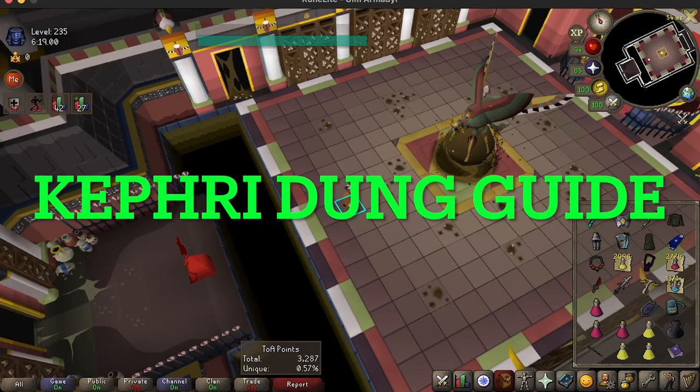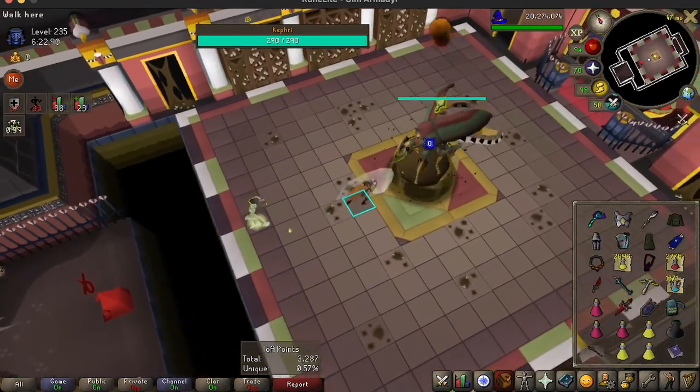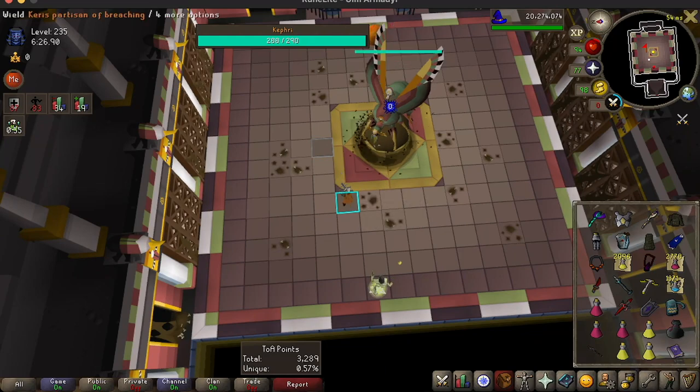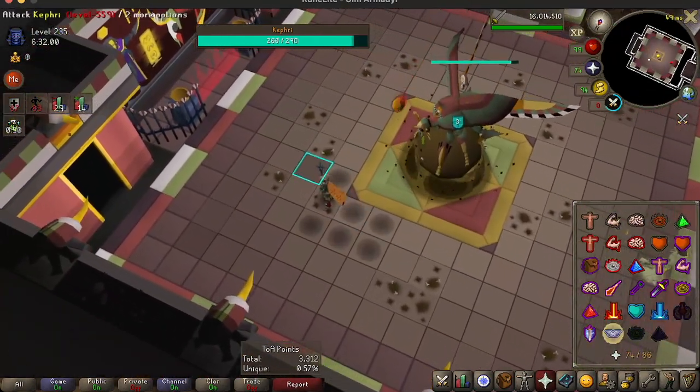Hello everybody, it's Ultimate Iron Man Armoredale here again. Today let's look at Catfreak. I actually want to focus on Catfreak's Dawn ability because that is the most interesting mechanic in this boss, because otherwise it's just dodge fireballs and attack.